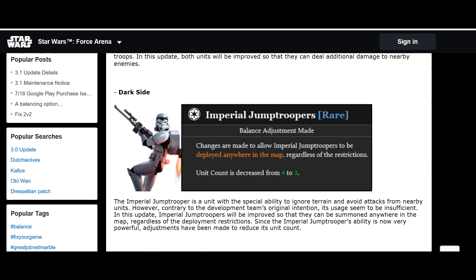The Imperial Junk Trooper has an interesting change: the unit count is being reduced from four down to three, but you'll now be able to deploy it anywhere on the map — like a drop pod for the rebels. Right now you have to deploy it within your own area, but going forward you can just drop it anywhere and they'll fly in and attack. It's unclear whether they'll target turrets or just attack the first thing they see, so we'll have to see how it pans out — could be game-changing in 2v2.